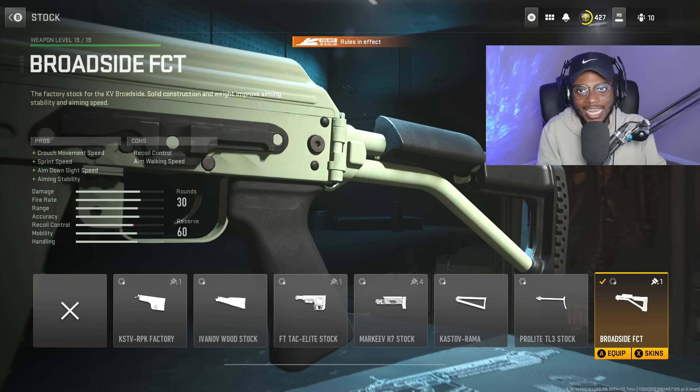For class setup number two, we are looking at the Vaznev 9K. It's nice to have this setup on deck because some matches you're going to have to bust it out, plain and simple. For the attachments, we are rocking the True Tech Grip to increase Sprint to Fire Speed as well as Aim Down Sight Speed — a mandatory attachment on this submachine gun. With fast ADS, you get that first shot and guarantee a stat kill.